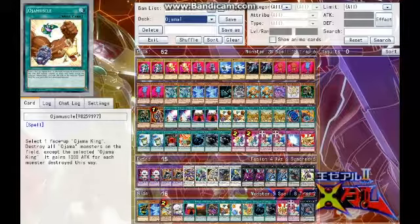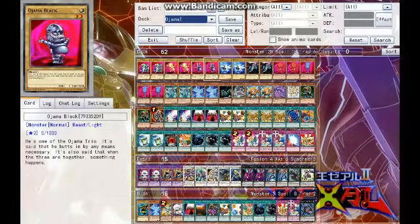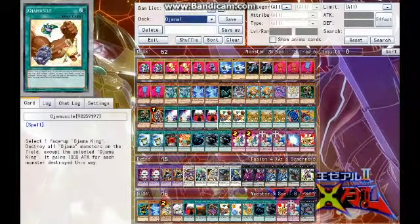Then we have Ojama Muscle. Target Ojama King, destroy all Ojama monsters on your field, and it gains 1,000 attack for each monster destroyed this way. So if you have four Ojamas on the field, you can have anywhere from 1,000 to 4,000 attack.